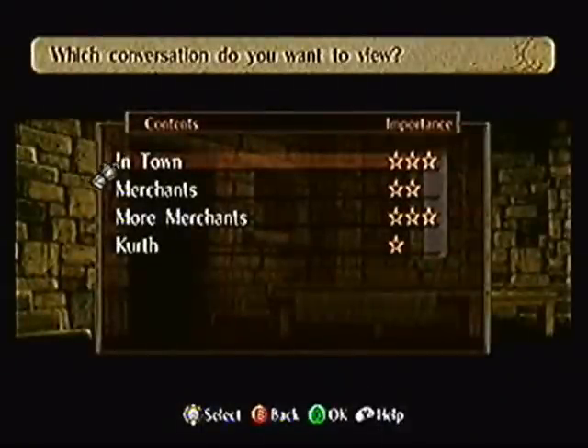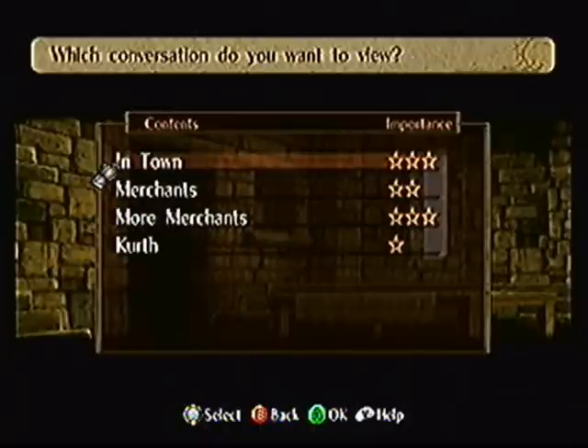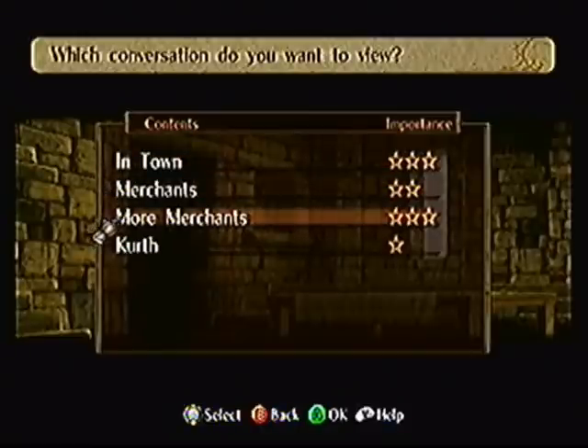Now we go over the Info Conversations. Here, people post up stuff for you to read, and they usually have importance factors. If they're one star, you'll get useful information about the character. If they're two stars, they'll give you helpful information about a mechanic or something pertaining to a chapter. And if it's three stars, you're bound to get something out of it — whether it's an item, money, or even a new character. Not always the case though, as you will see with this conversation.